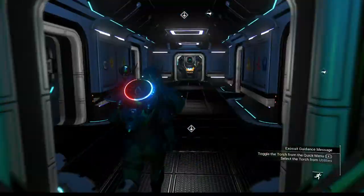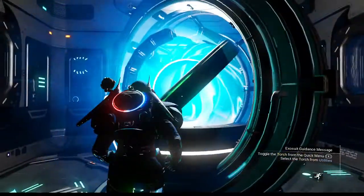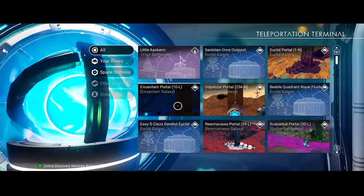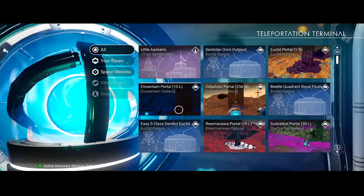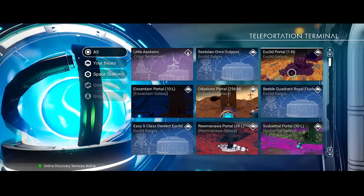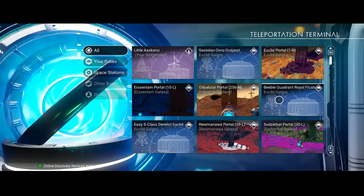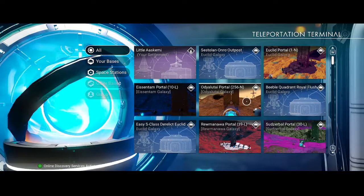Today we're heading to the portal bases. We are going to take my new teleportal - if we can get it to work. We'll just walk around the back, that always works for some reason. That's not because of the modifications I made here, that's just because this room is really buggy. So how many bases do we have to visit, and how much time do we have? We've got 20 minutes or so. We've got a Euclid portal, Eissentam. We're only going to hit the Lush Galaxy ones, I think, because Galaxy 256 is technically not reachable by anyone.